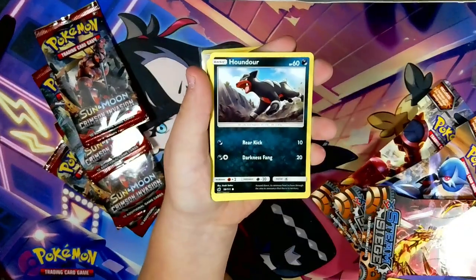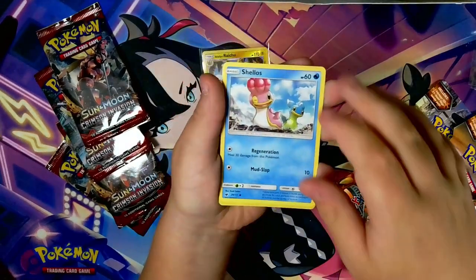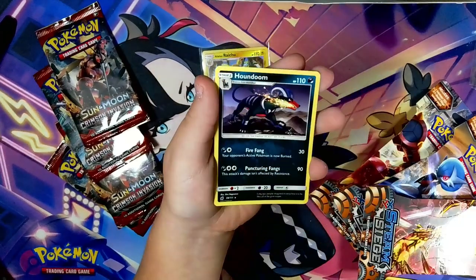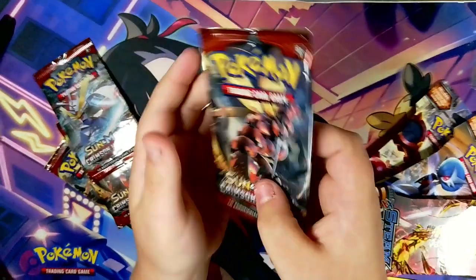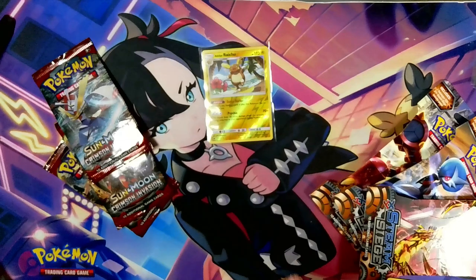Carbink, Ditto, Houndour, Bunnelby, Shellos — and Houndoom! Third time's the charm — hopefully it will be the charm.